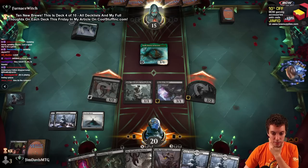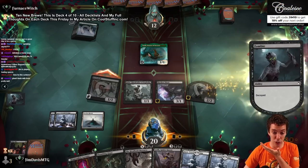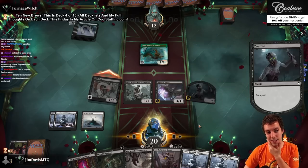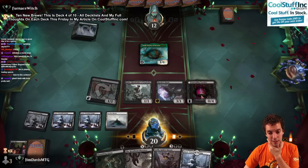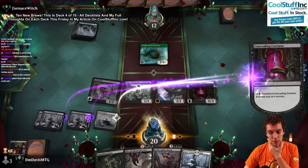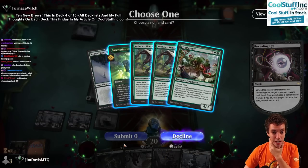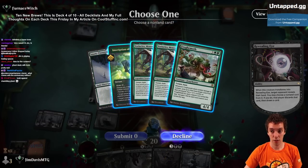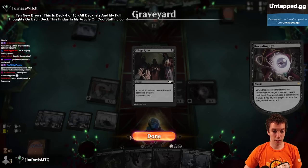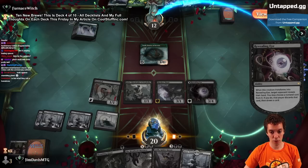You're not going to block with your indestructible squirrel? Come on. It's curtains for you. Okay, Toski - we haven't done a sacrifice. Their hand is Inscription, Vorinclex, Vorinclex, Froghemoth. Let's take the Inscription - it's the only good card in their hand.